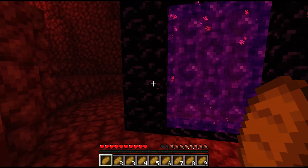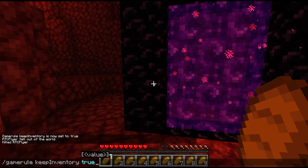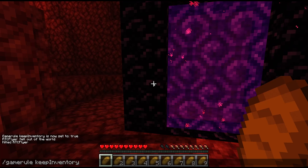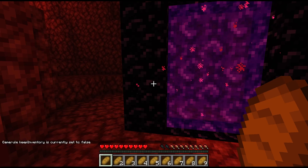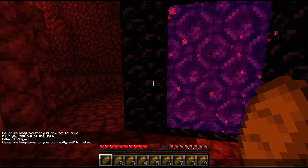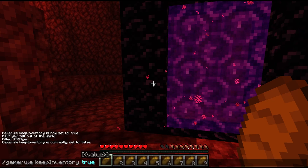In order to enable this, we'll simply type in the same command once more. We can actually check whether this is enabled or not by simply running Game Rule Keep Inventory without true or false typed in. And as you can see, in the nether dimension it's set to false, so we can go ahead and enable that to true.